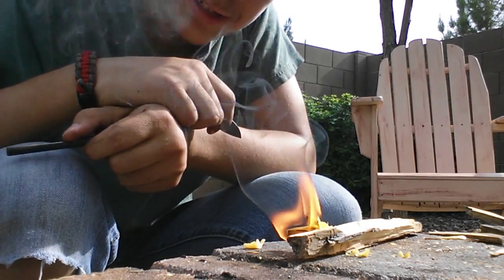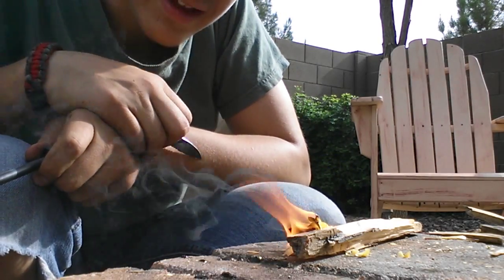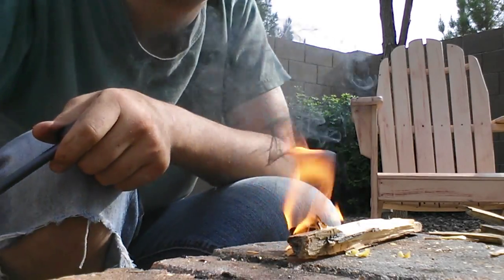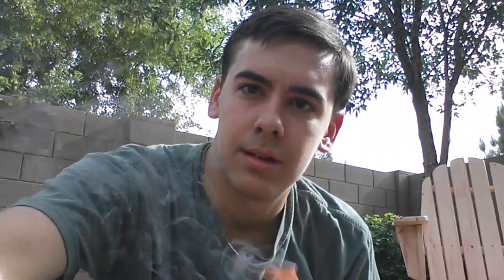Look at that — that was from just a little spark right here. And now that's going to keep burning until it's extinguished. It's quite literally the best thing you could do for making feathersticks. Not only does it just burn the feathers, the whole thing starts up. So why not just go with fatwood?